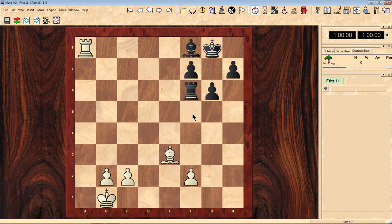We're going to start off easy. By now you're looking at this one. This is a White to Move, Checkmate in Two Moves.